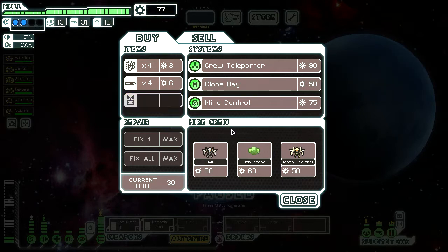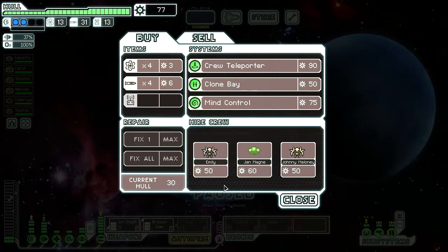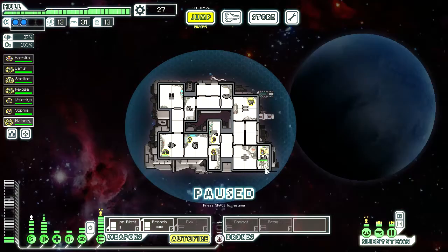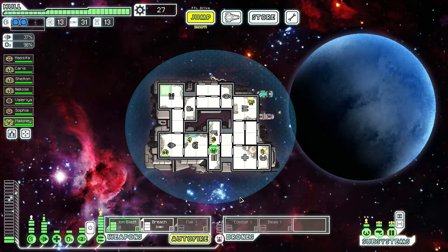And get more drone parts. Let's get a Lanius crew member — let's get the yellower one. Welcome aboard. You can go into the drone room. You're definitely not going into the oxygen room since all you do is just drain oxygen from rooms.